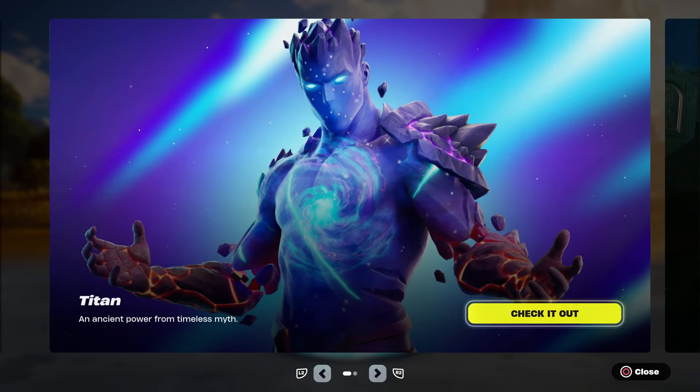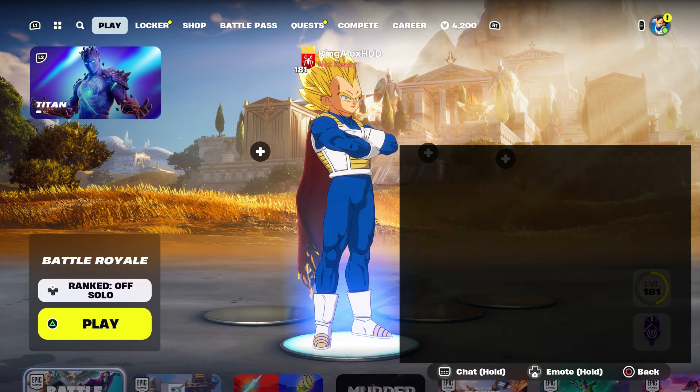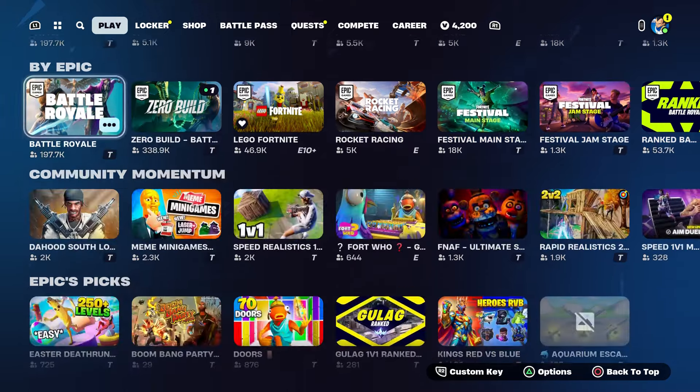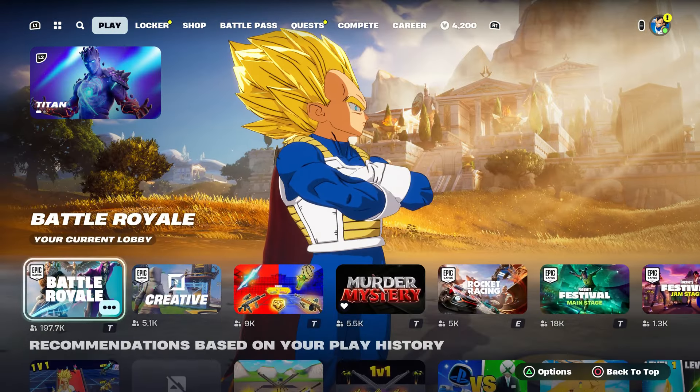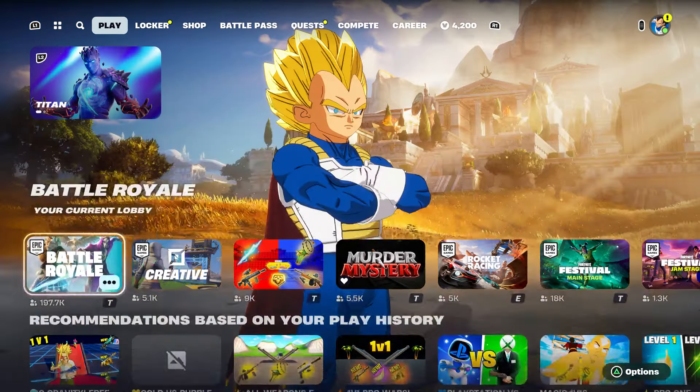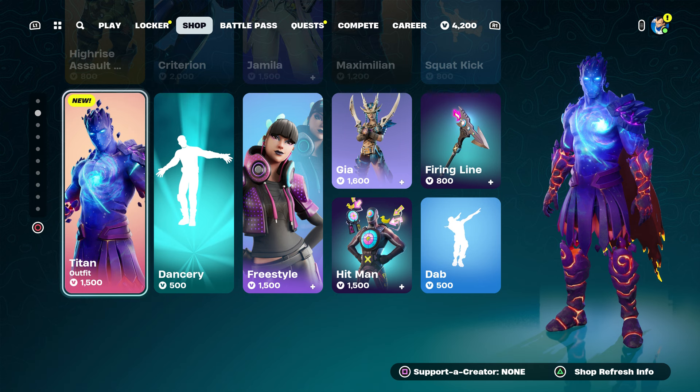Then come over here, make sure you take out whatever's in the chat, and start up a Battle Royale. Once you start it up, hover back to the shop and hover to the skin that you guys want.